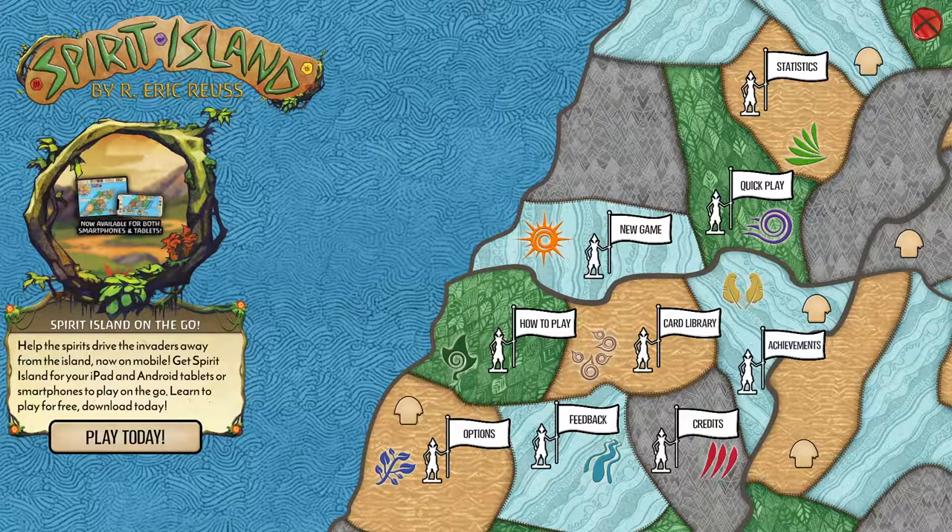Hello everyone, I'm Kaelin North and today we're going to talk about speedrunning a spread of rampant green. Green is defense-focused and has trouble with explorers, so we will be attempting a terror level two victory and relying on major powers to close out the game.